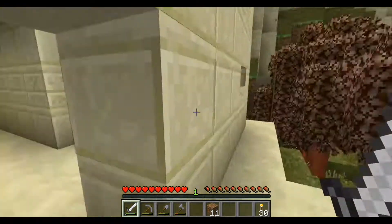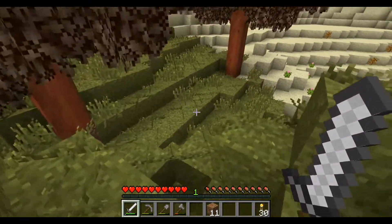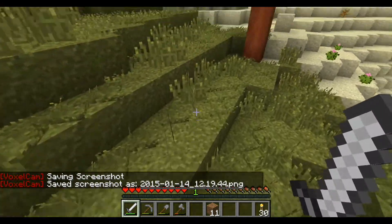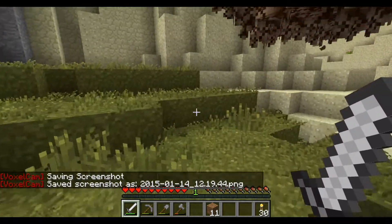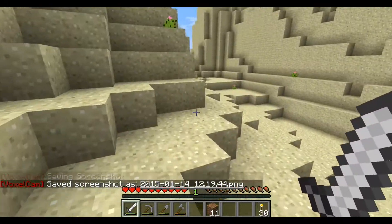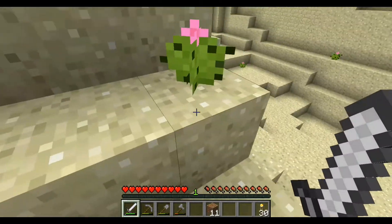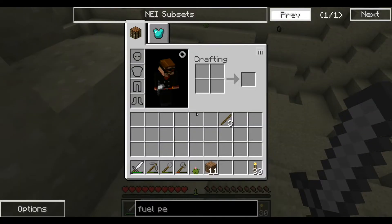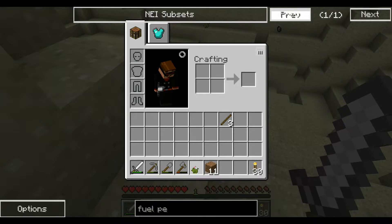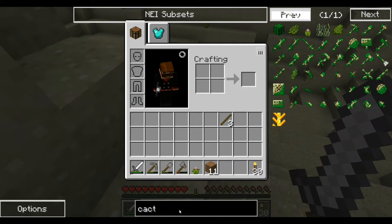We're getting out of this craziness and we're going to have to go find some cows and sheep, I think. Now let's go on the hunt for food. I don't think in the desert we're going to find very much food. Can you eat cactus? Cactus paste — which can be smelted, I guess that's all it's used for.